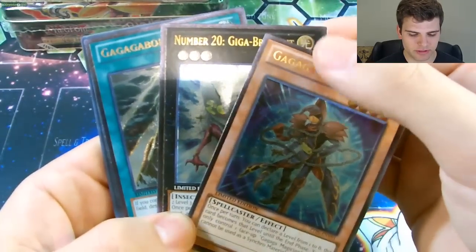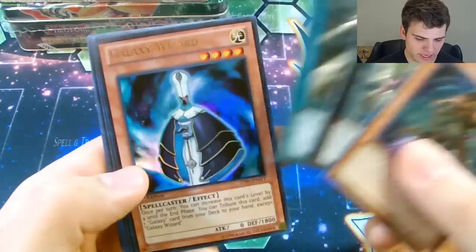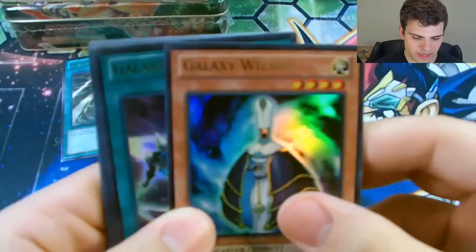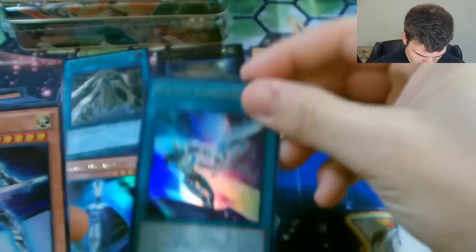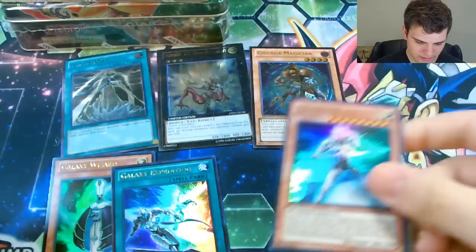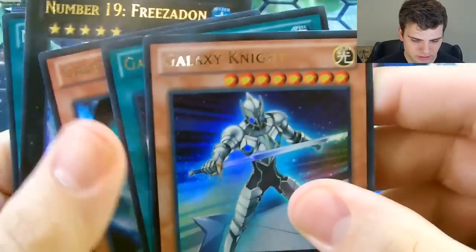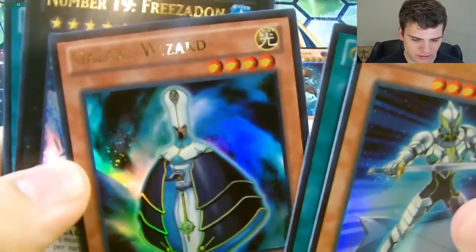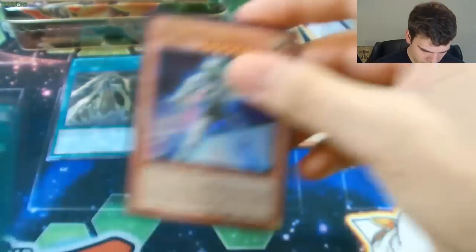It's pretty cool how they made Ultimate Rares that you can get so easily. For the Ultras, I have Galaxy Wizard, Galaxy Expedition, Galaxy Knight, and Number 19 Freezadon. So you get 4 Ultras. Let's check those out a little closer — Galaxy cards, and Freezadon.